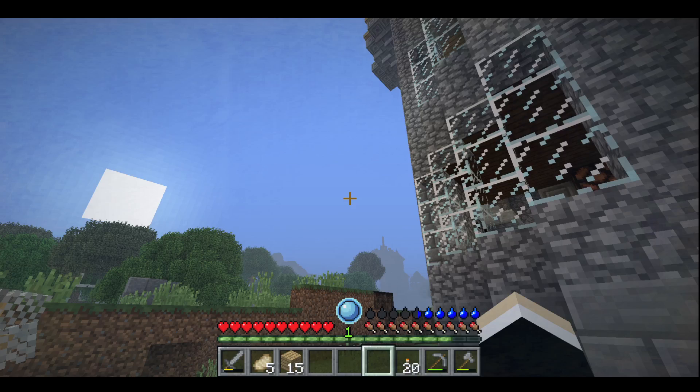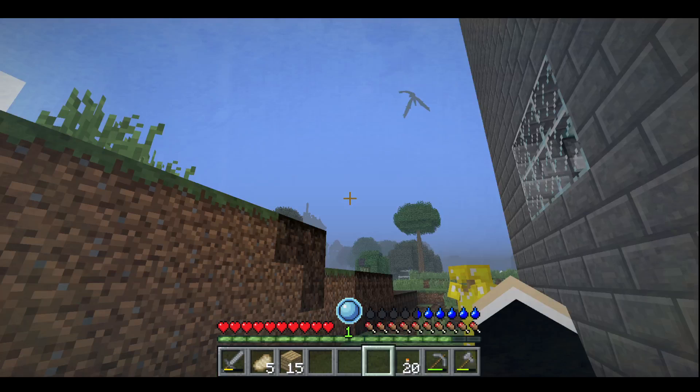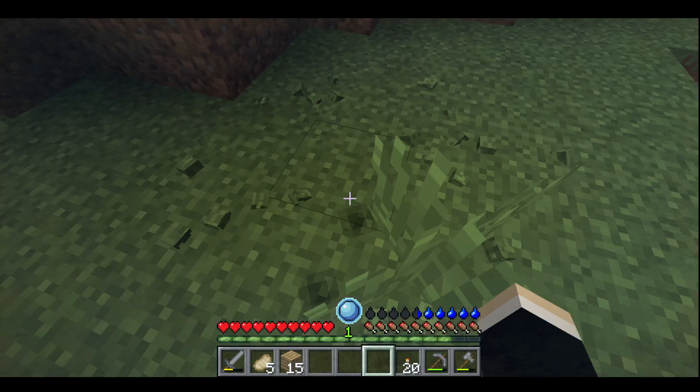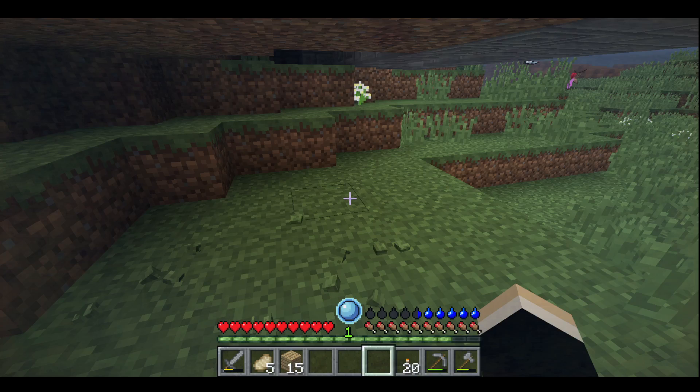I wanna show you — there's a dragon near our base. I thought there was another one. Oh, it is, it's over that way. There's a green and red one. There's also a spider right here under our house. Easy to get to.